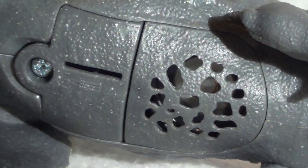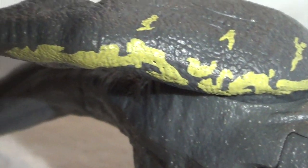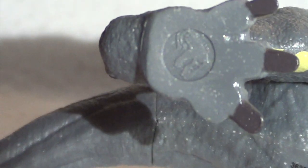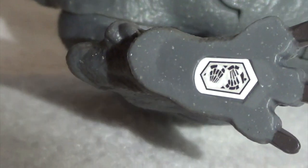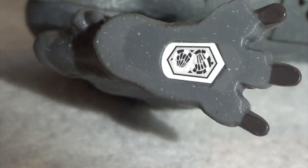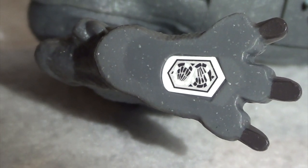Not only is this Allosaurus all scarred up, she's also suffering from leprosy — the right foot features the Jurassic World Fallen Kingdom emblem, which has been moved from the thigh down to the bottom of the foot. They used to say in the trailers 'look for the mark of Jurassic Park' — well, you can't really do that here. And then we've got the QR code, so if you'd like to scan that into your phone, now is your chance — pause the video and go for it.